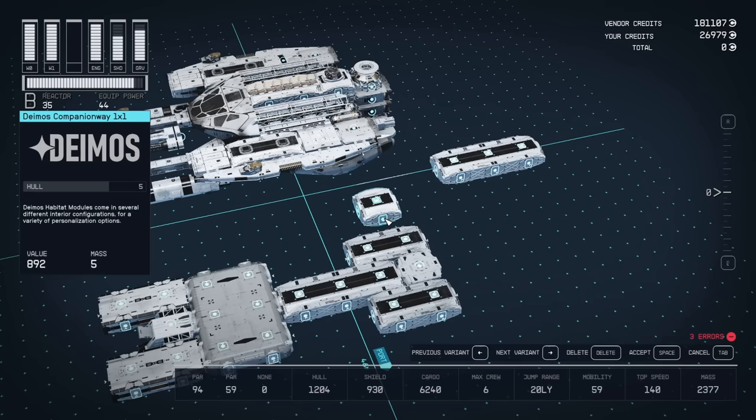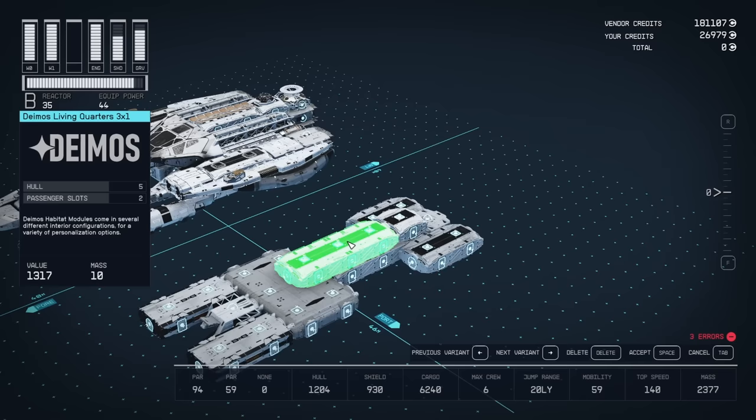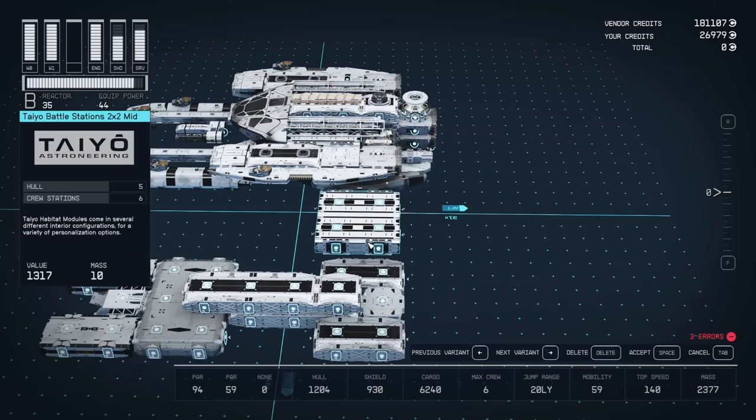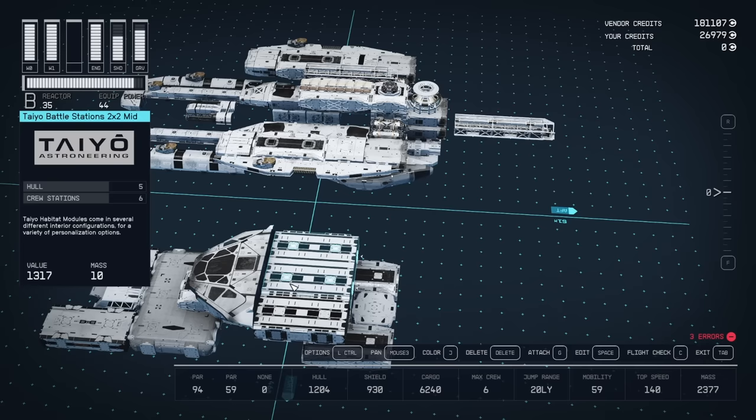Then we're going to grab one of these companion ways and put it on the back end of this engineering bay. And then on top of that, right next to this companion way, we're going to put the living quarters - a living quarters three by one. And then on this companion way, we're going to attach the Deimos three by one living quarters. And then on top of that companion way, we're going to put the Teo battle stations two by two. Then we have the armory that we're going to put on the other side of it. Then we can grab our Cabot bridge and attach it to these battle stations. You can see how we've got everything laid out for the main part of the ship, and then we've got to build out the wings.